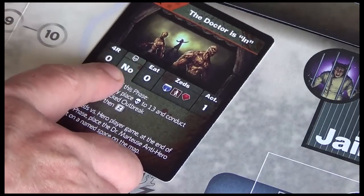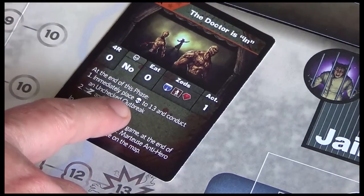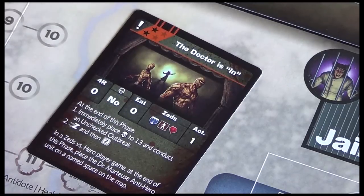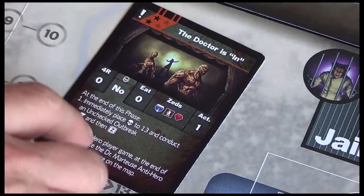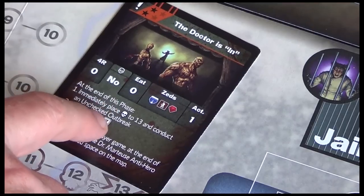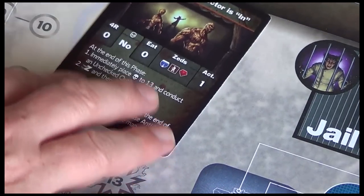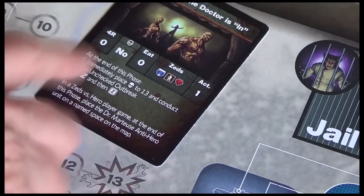Zero, four, R. No infection, no eat. It says at the end of this phase, immediately place infection level to 13 and conduct an unchecked outbreak. Incidentally, these with the exclamation mark - the developers have told me this is going to change slightly for the final version, in that they won't place any Zeds on tracks with more than one Zed already on it. So it kind of eases up on the difficulty a little bit. Beware that this may play out a little differently when you get the final version.